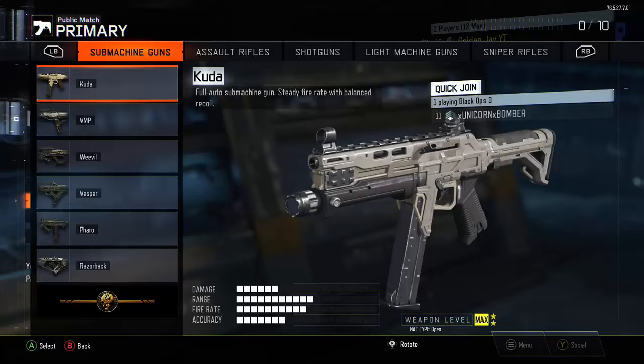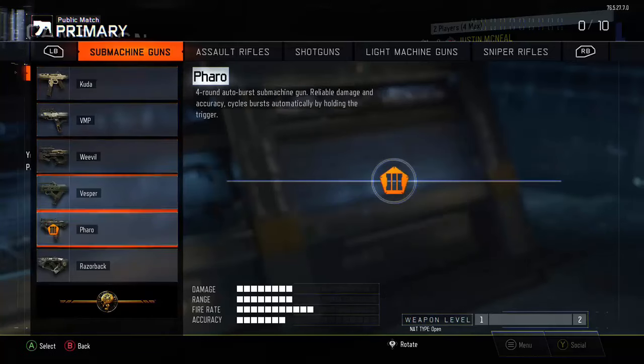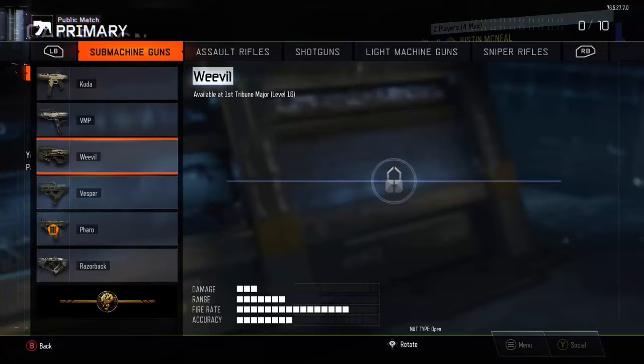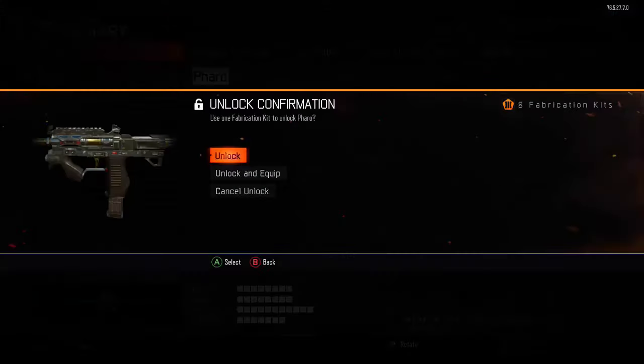Now on your dummy account, I'm going to tell you what buttons to press. Press B one time — it should be at the screen that says play match, custom games, theater stuff like that. Press B again — now you're at the screen that says campaign, multiplayer, zombies. Go up one time, press A, and now you should be at the campaign screen. Once you have the campaign screen, you can see I have the Pharaoh unlocked right here — that means I can use an unlock token. It might be the Vesper, the Weaver, or any of the machine guns — just go to one of them. Go to the Pharaoh, press A, and a screen should pop up that says unlock and equip, cancel, unlock. Hover over unlock.